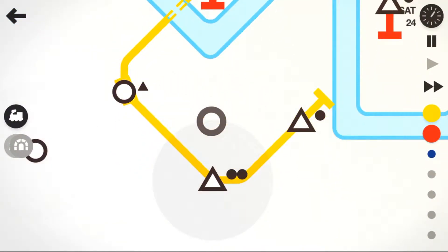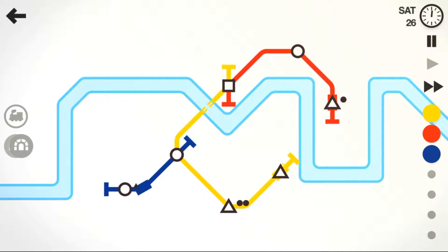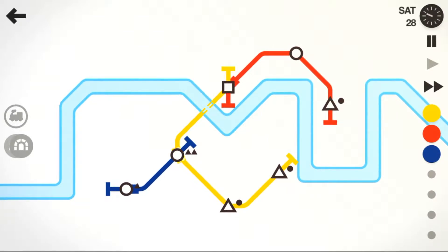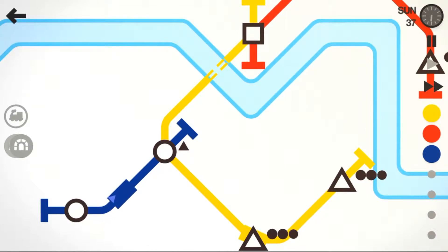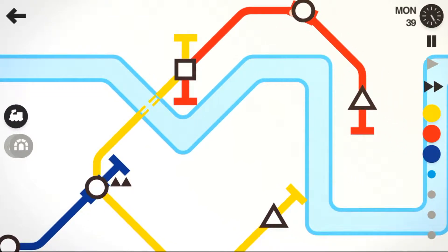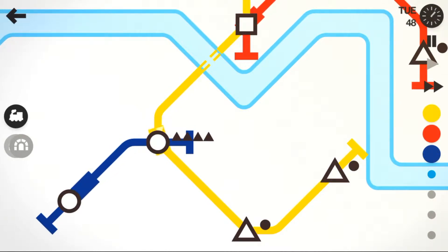And you can zoom in to create more focus on the network. The goal, of course, is to do a train network so everybody's connected, just like in real life. The challenge of this specific level is to keep going as far as you can — it will slowly expand. What's the fail state — when does the game say game over? Basically you have shapes that want to get to another destination waiting at a stop. For example on the blue line we have triangles and squares waiting at a circle. If you get too many of them, if it becomes way too crowded, it will start with a clock countdown. And if they're not moved by then, the game stops.